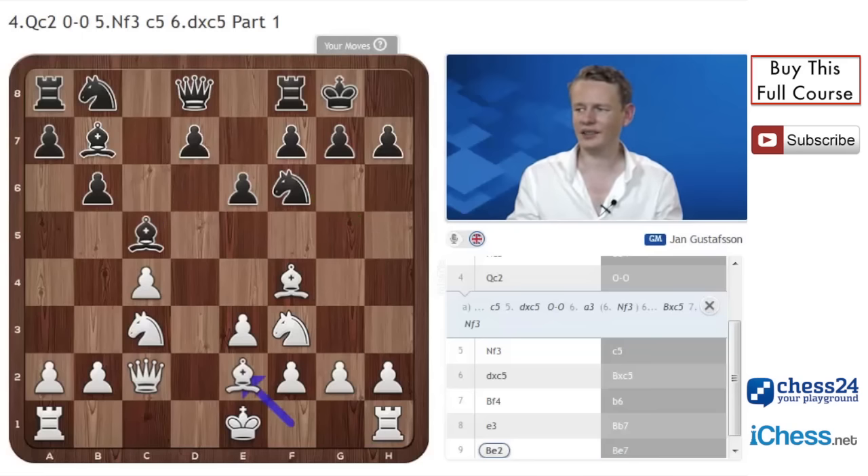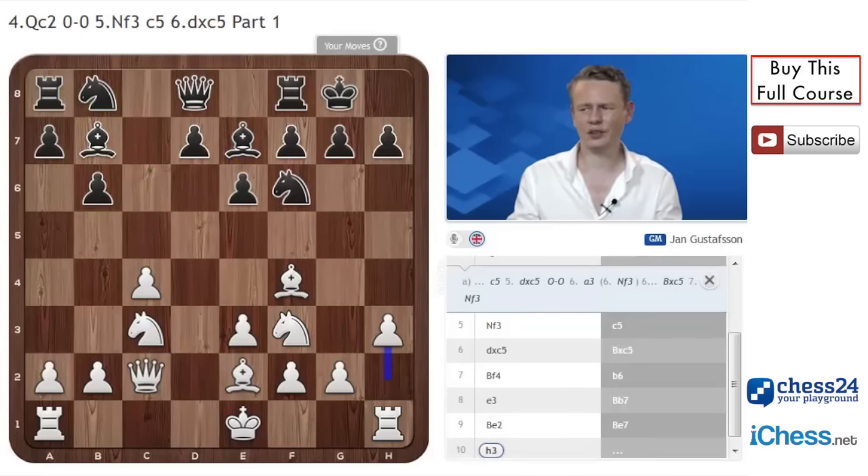Bishop e7 slightly threatens knight to h5 when our bishop doesn't have a good square to go. And secondly, the bishop on e7 kind of gets out of the way from the c-file where it's not really well placed. Black sometimes wants to go Na6, Nc5, or create counterplay with Nc6, Rc8, and maybe Na5. So Be7 is not such a weird move. I just played h3, parrying that Nh5 threat by creating a square, and I had a pretty pleasant position. I followed up with castles, Rfd1 — saving on the move a3 really can make a difference here.